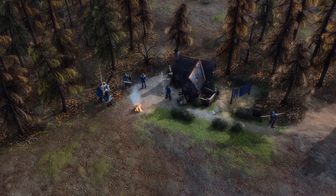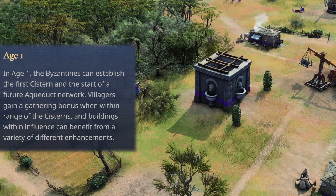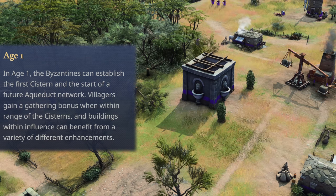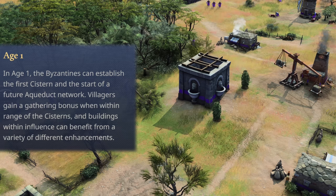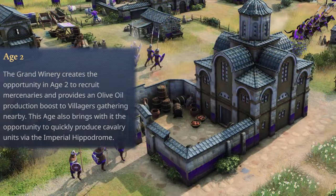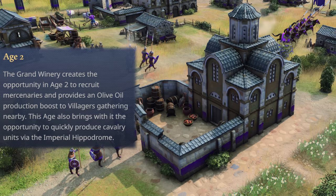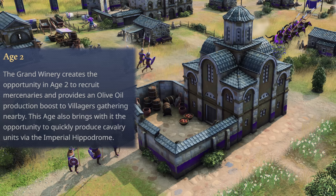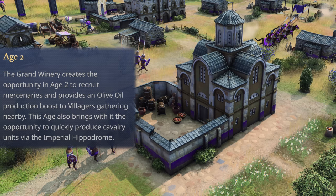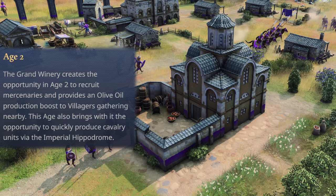Let's look at additional info across the ages. In Age 1, the Byzantines can establish the first cistern and the start of a future aqueduct network. Villagers gain a gathering bonus when within range of cisterns, and buildings within influence range benefit from a variety of enhancements. In Age 2, the Grand Winery creates the opportunity to recruit mercenaries and provides an olive oil production boost to nearby villagers. The Imperial Hippodrome also allows you to quickly produce cavalry units. This sets the tone for the playstyle you adopt — either mercenary-heavy or Byzantine unit aggression.